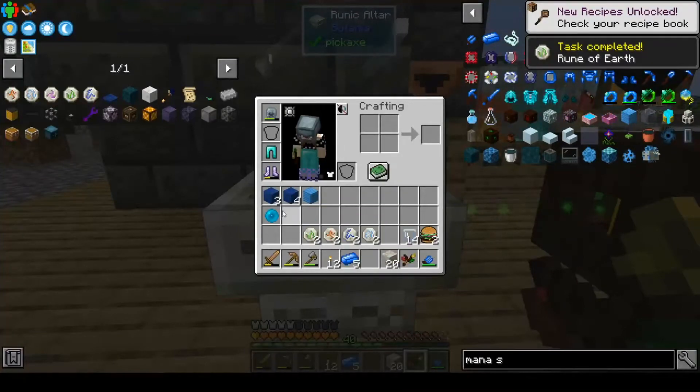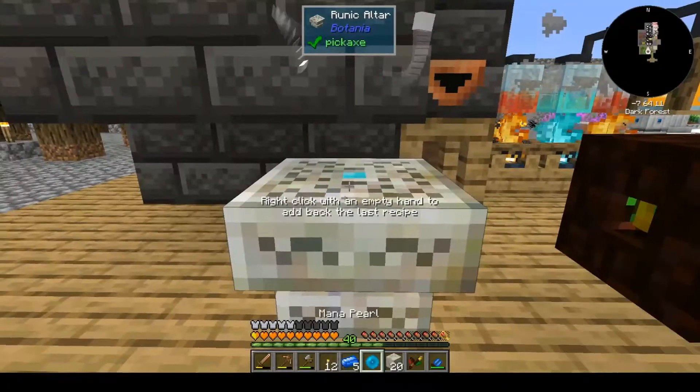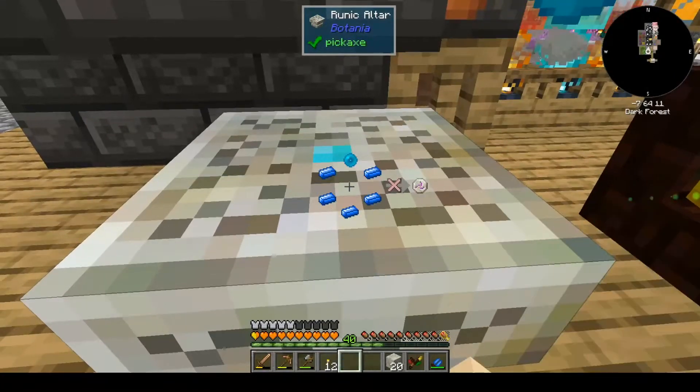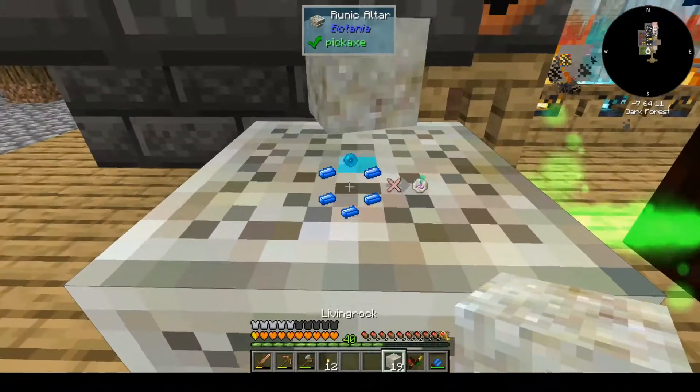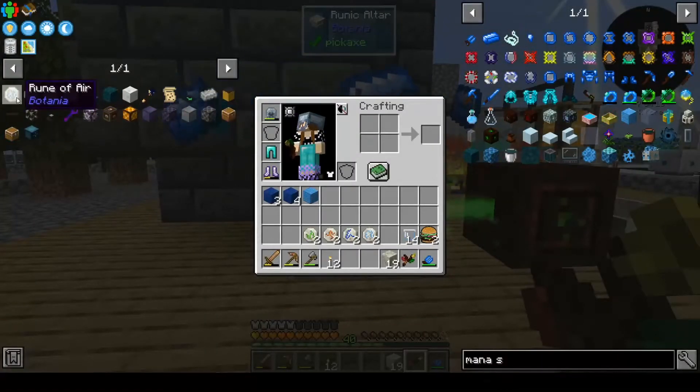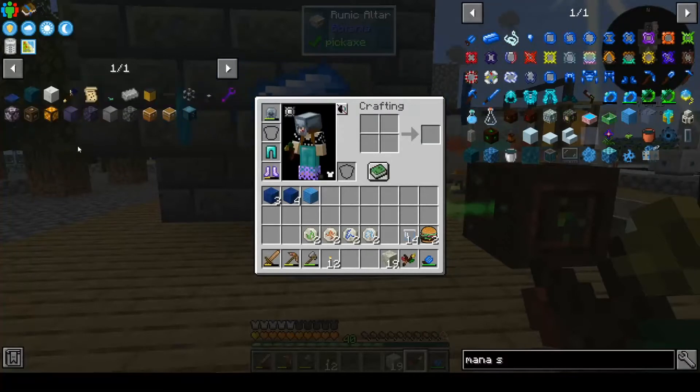Mana pearl and five of these will get us the rune of mana. So we have all of these done. What we need now is an agglomeration plate.